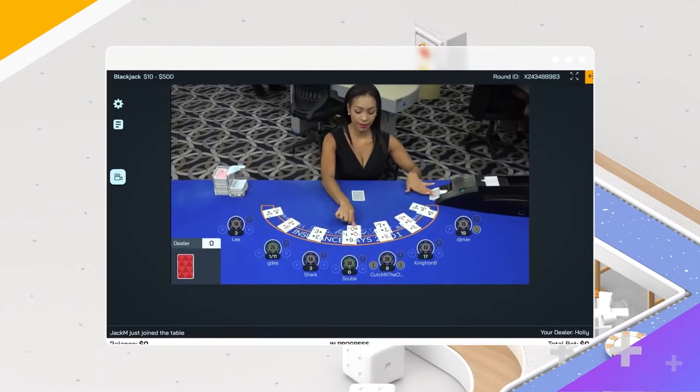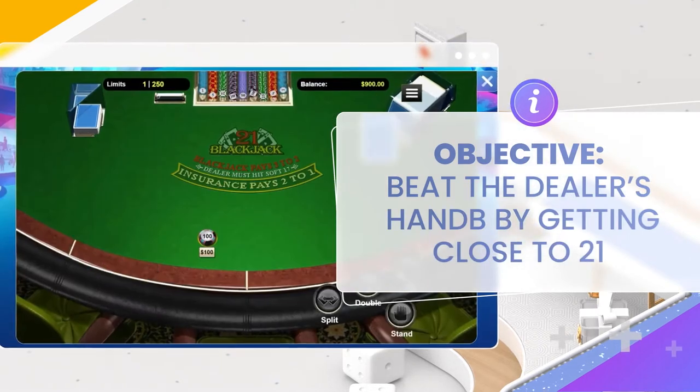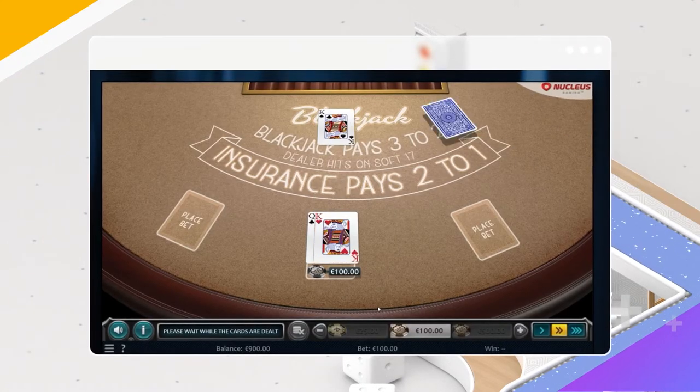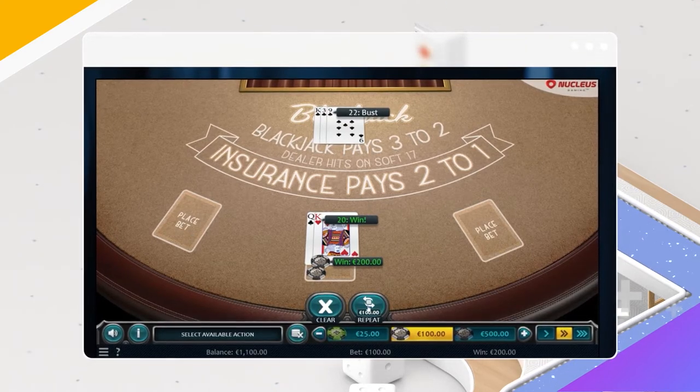At its core, Blackjack is very simple. The objective is to beat the dealer's hand by getting as close to 21 without going over, or having a better hand than the dealer. It gets a little deeper the more you learn about side bets and strategies, but let's go over the basics first.